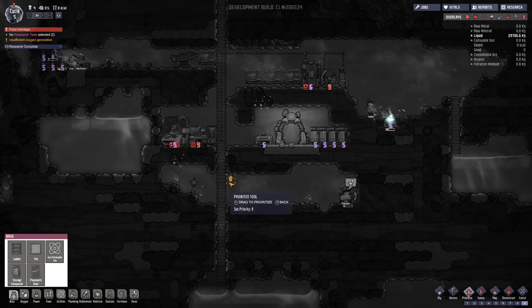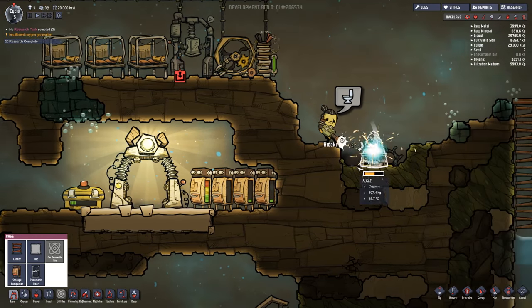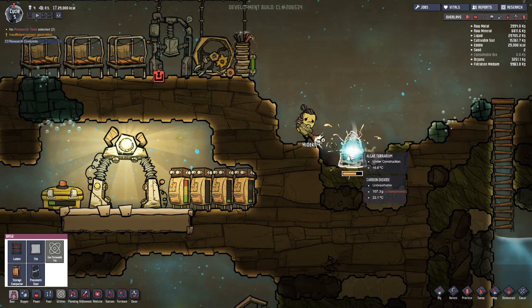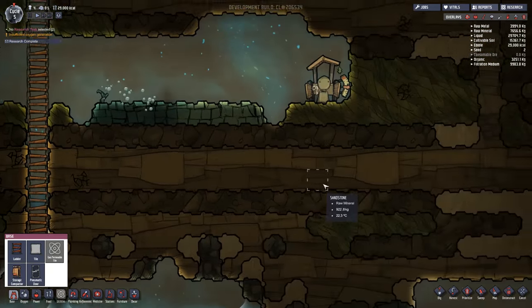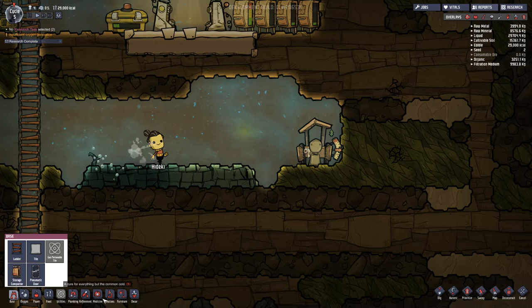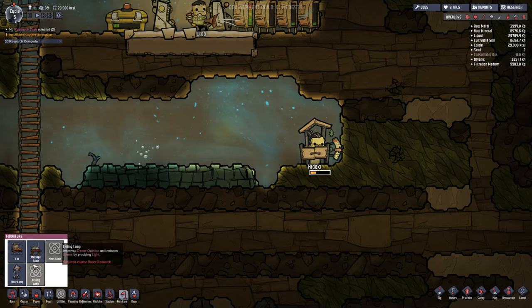We're going to unpause time and see how everybody's doing. We've got this thing being made over here — this is the algae terrarium. This is where we ended the last episode; that's going to convert our carbon dioxide into oxygen. Now hopefully somebody gets on this wheel. I think Hariki had to go to the washroom — speaking of that, let's actually put in another washroom here. I don't want to have contamination issues, and not having enough washrooms could be a really bad thing.